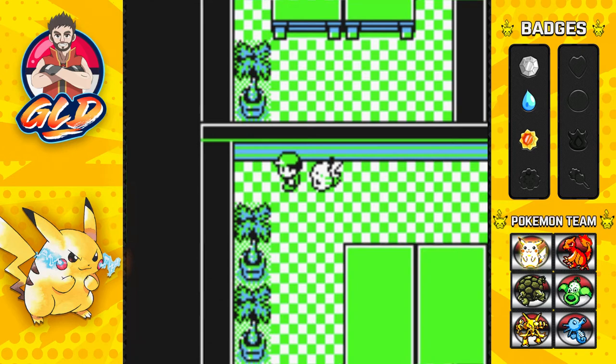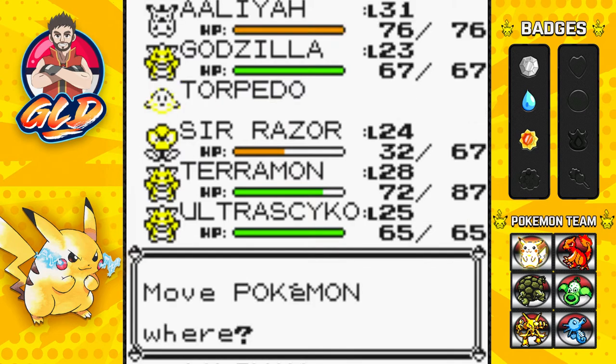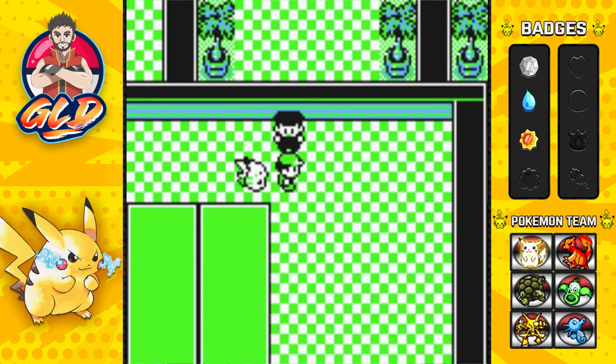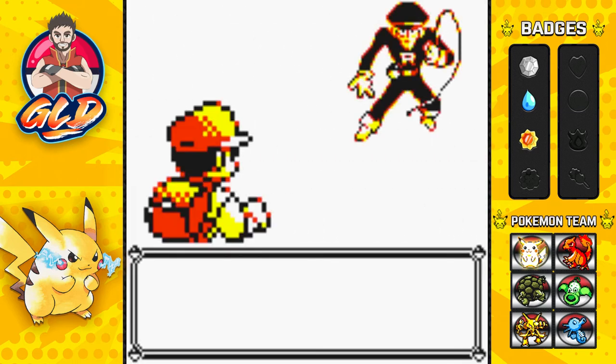And there is another trainer right here, so let's go right ahead and switch out our Pokemon - let's go straight to Aaliyah. Aaliyah needs some destruction right here. Intruder alert! And it looks like we have ourselves an alarm. Okay, so here we go guys - we're taking on a Rocket and he's coming out with a Grimer.